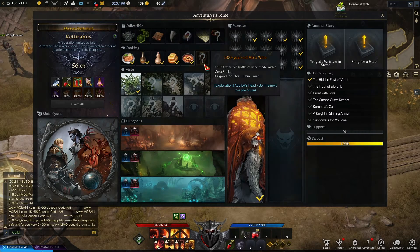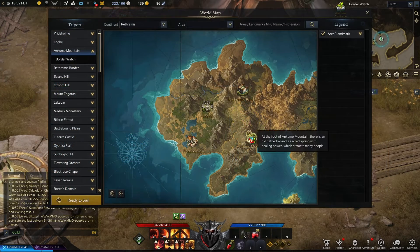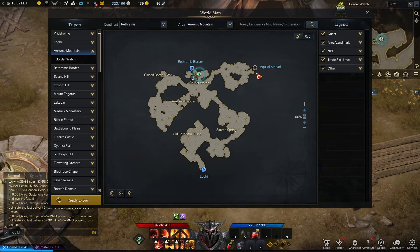To get the 500 year old Marowind you will need to head over to the Ankuma Mountain area, then travel to the Aquilex Head dungeon and head inside.